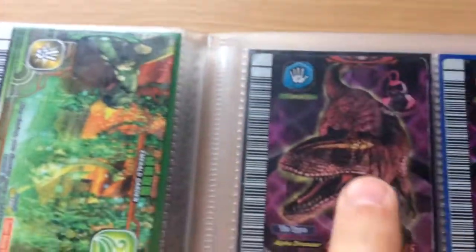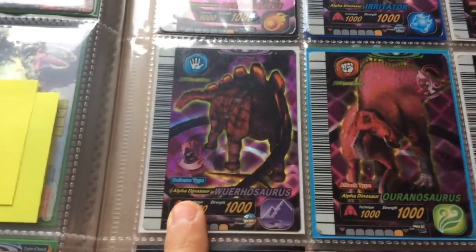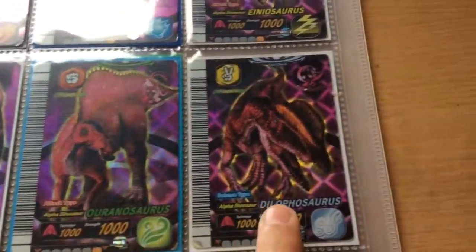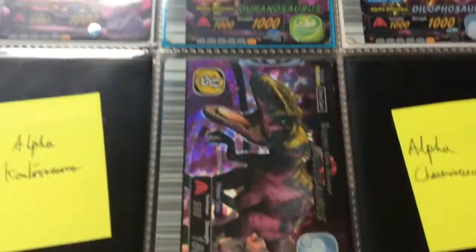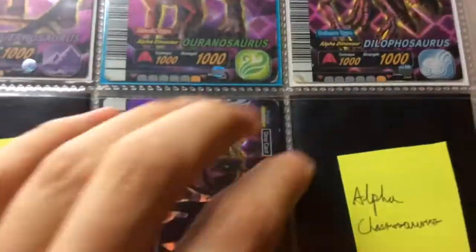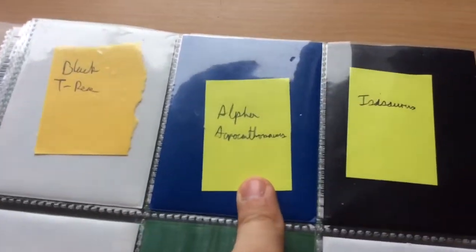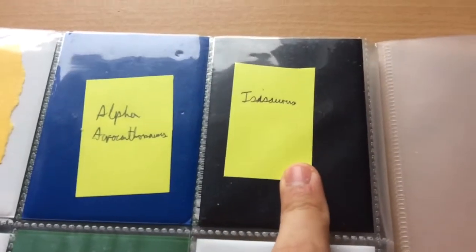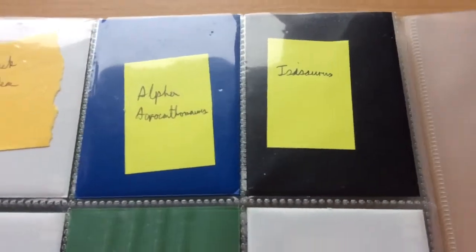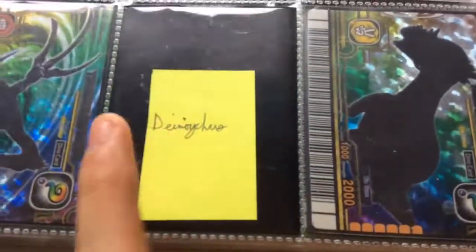We'll start with Alpha Gorgo, Irritator, Iniosaurs, Wuerhosaurus, Ouranosaurus, and Dilophosaurus. For my Super Alpha Dinosaur I have an Allosaurus and I'm missing Kentrosaurus and Chasmosaurus. On my final page I have a lot missing — I'm missing Black T-Rex, Alpha Acro, and Isosaurus, though I don't think Isosaurus should be on this page. For my Mysteries I have Velociraptor and Pachycephalosaurus, and I'm missing Deinonychus.